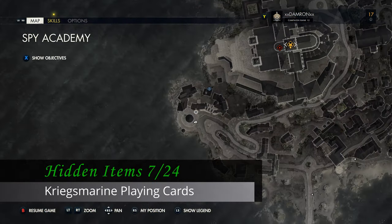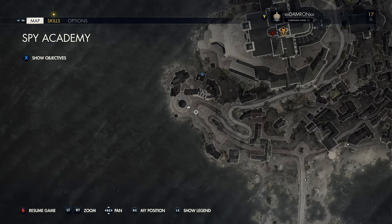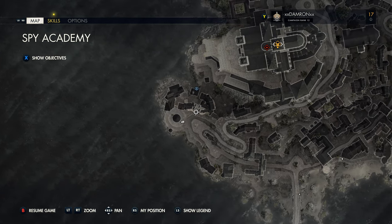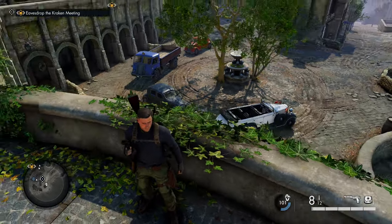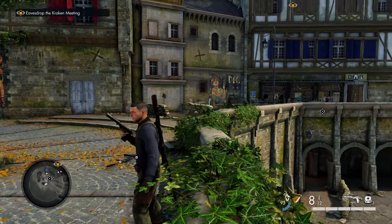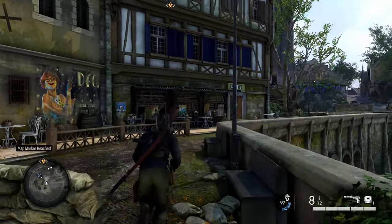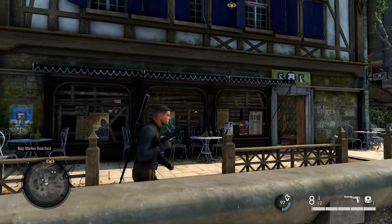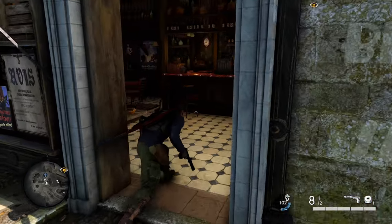Still in the same western area, we're going up to the next level where there are a few buildings. We're looking for a small restaurant to get our next collectible. You can see the officer's car below — look for the building with blue shutters on the second-level windows and a restaurant on the bottom level. Head in there and on one of the tables is going to be our next collectible.